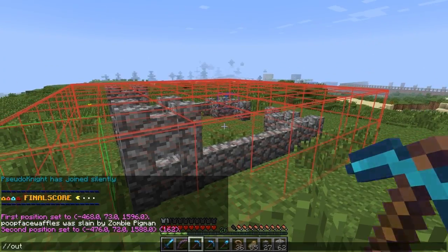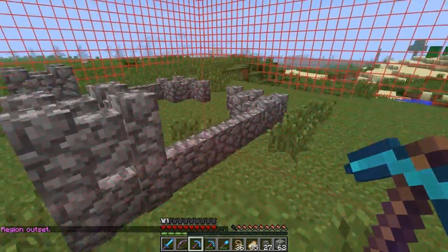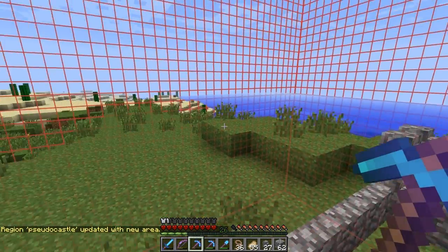So I'm going to type a quick command: outset 16, which sets 16 as the radius. And now I have a big, nice region. So if I want to expand, I can, and it will still be protected. To actually claim the region, I type in RG claim and then the name of the region so I can refer to it later. Now I have this all protected.